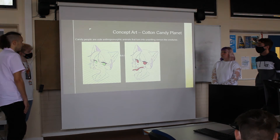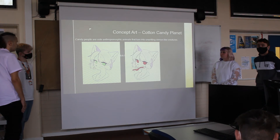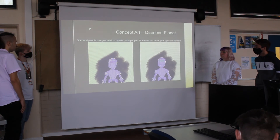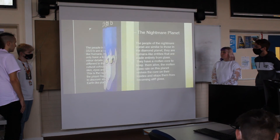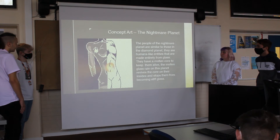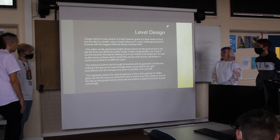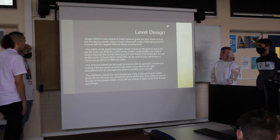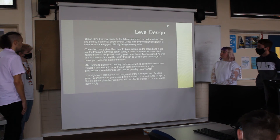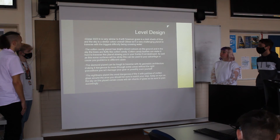These are concept art pieces drawn by one of the team members. Gliese 332B has three people — three key figures in the game. The planet is very similar to Earth: the grass is a dark shade, and the sky is a similar color. Overall the place isn't a very challenging planet to traverse. The biggest challenge may be crossing rivers in the morning.